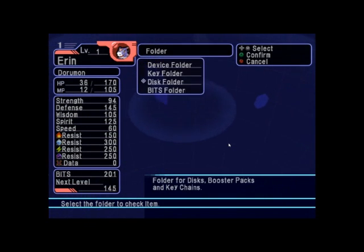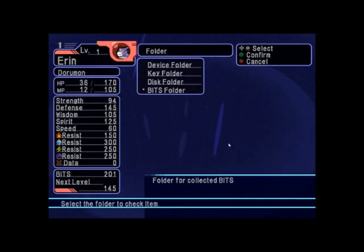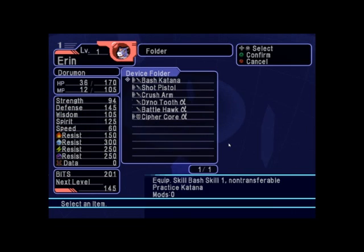Bits folder shows how much money you have. If you're playing more than one person, there's no reason to use it because you can give them money directly. Device folder is all these items — these two are not equipped, but I can't equip them right now. Equipping is annoying in this game with weapons — you cannot do it in the field.